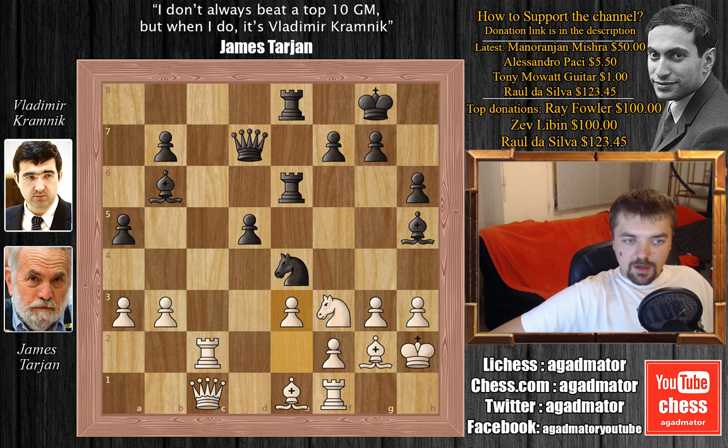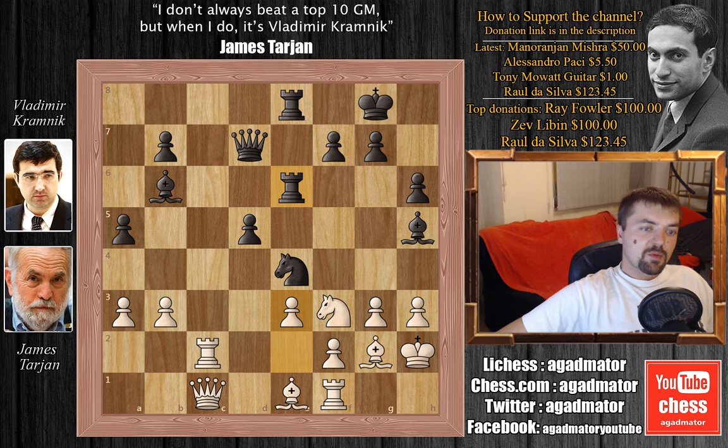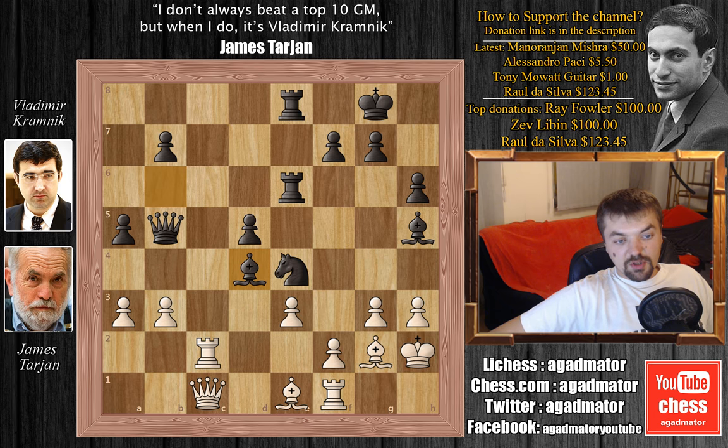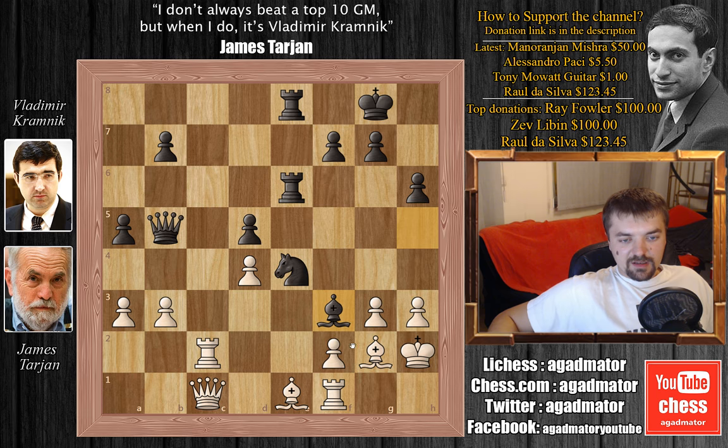We have e3, queen to b5 attacking the b3 pawn. And here, this is the critical moment of the game. Kramnik is doing okay — he's even better — with a move like rook to f6, adding more pressure to the knight on f3. This would be completely okay for black. But Kramnik played queen to b5, allowing the knight to d4 idea. Now the knight is attacking the queen and the rook on e6. So bishop captures on e6, e captures on e6. Now Kramnik should play a very nice move. For example, b6 is a move, bishop to e2 is a move. But Kramnik goes for the kill — he plays bishop to f3, and this seems to be giving up the bishop entirely.